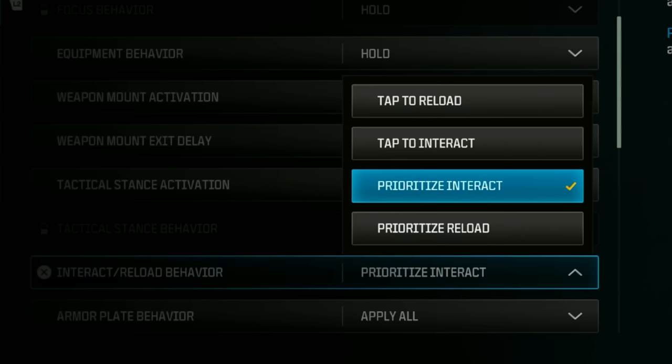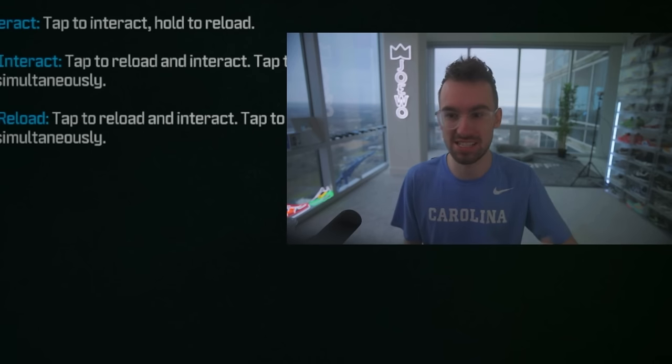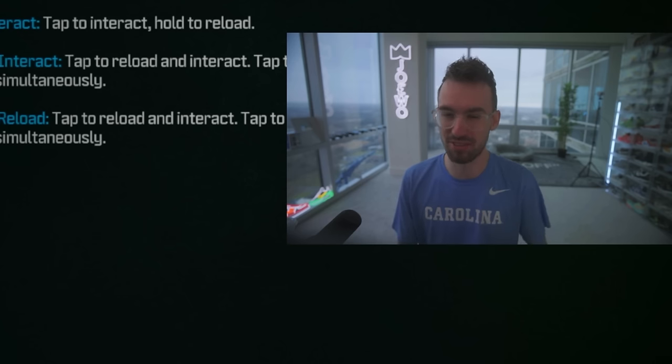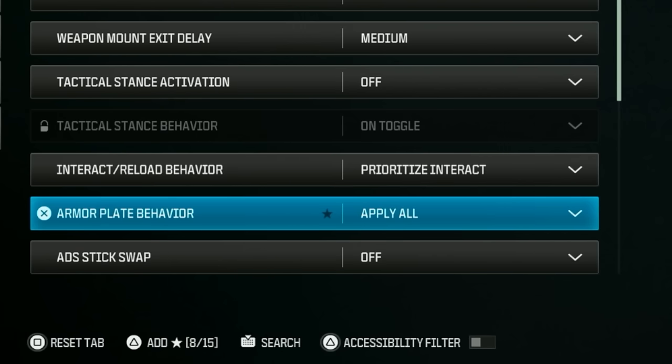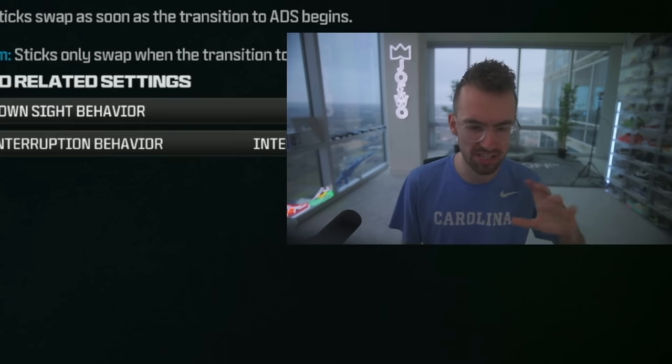For interact and reload behavior, make sure this is set to prioritize interact. That means when there are chests, you'll open them instead of just reloading — being first to open chests and grab stuff off the ground is important when you drop into an area. Also make sure armor plate behavior is set to apply all, so you just hold your plate button once and it continuously applies plates without having to press and hold for every single plate.